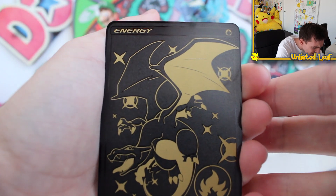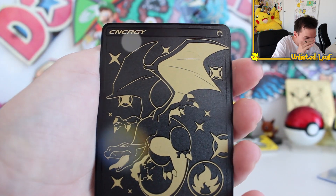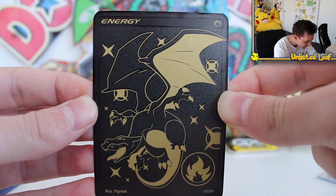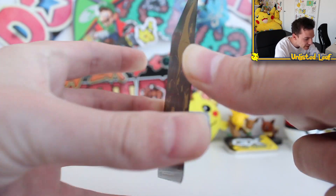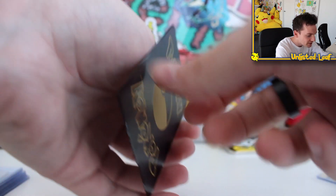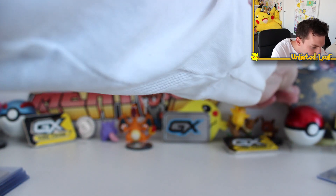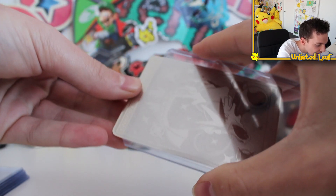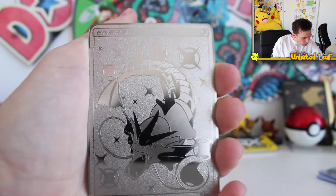This is a Charizard Fire type energy in pure black. The camera doesn't do it justice at all. If you were here in person you'd probably be passed out on the floor — it's insane. All of the sparkles around here. It is the coolest thing I think I've ever seen. I love the black! It makes the gold really stand out and pop, and all this is just embossed. I'm going to treasure all of these. You can hear the metal clinking. I just love that. Never in five years of Pokemon card collecting have I seen custom full metal Pokemon cards.